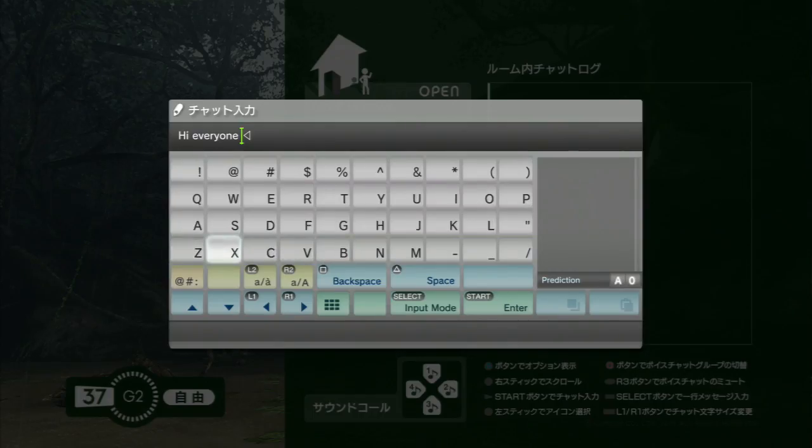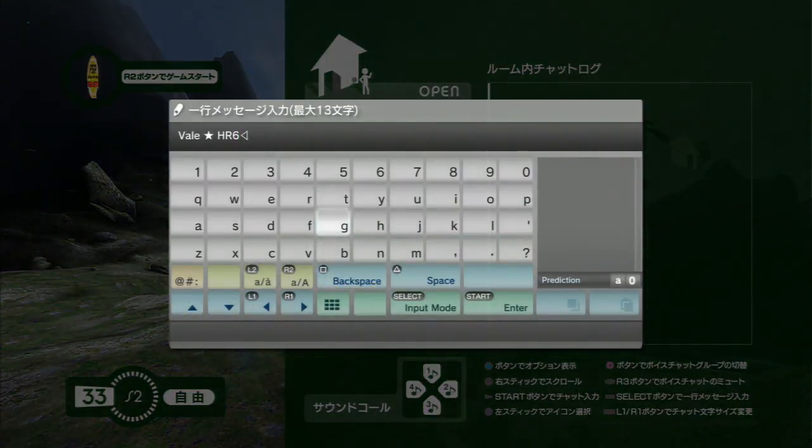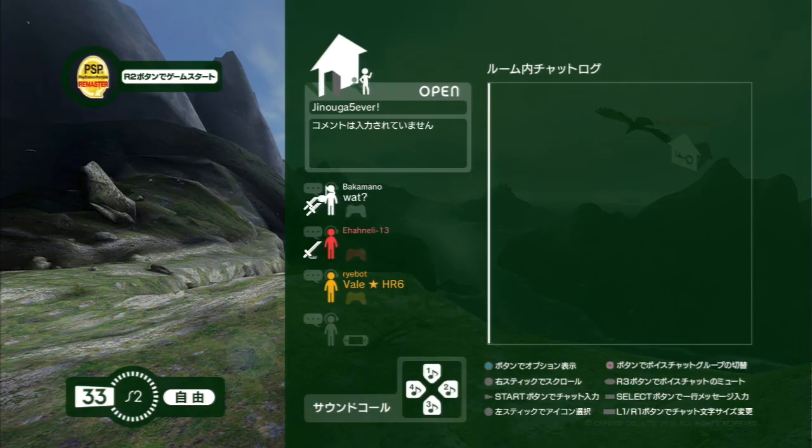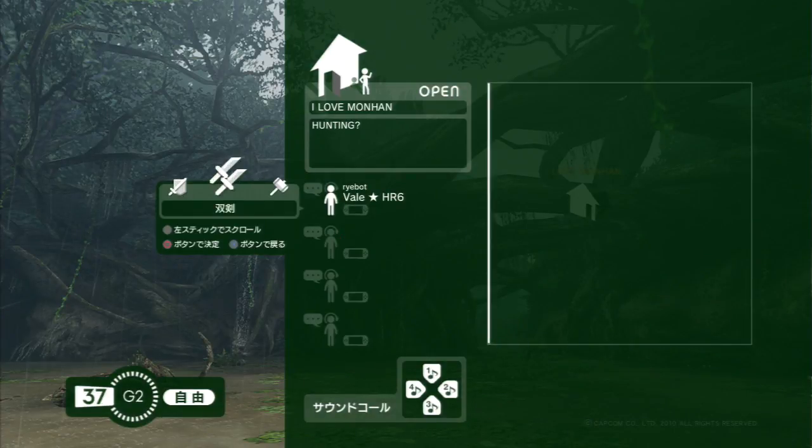While you're in the room, press the start button to bring up the chat window. You can enter a message, but not a very long one. Pressing select will allow you to set a title for yourself. Directional buttons can be used to play sounds, and you can use the left stick to select a weapon icon for yourself. This doesn't actually have any effect on the game — it's just for fun.